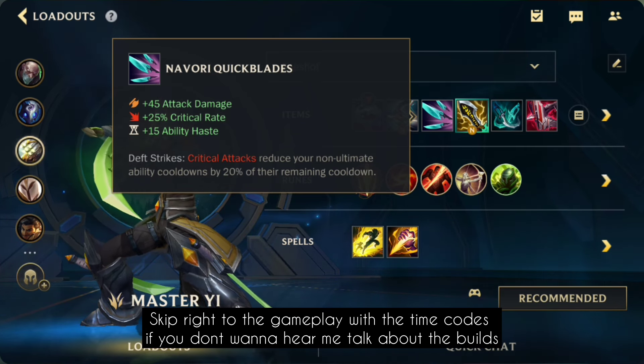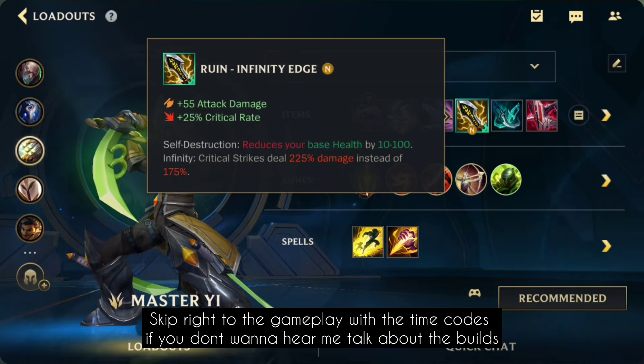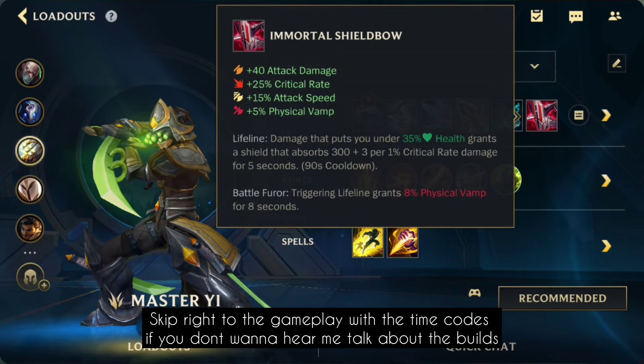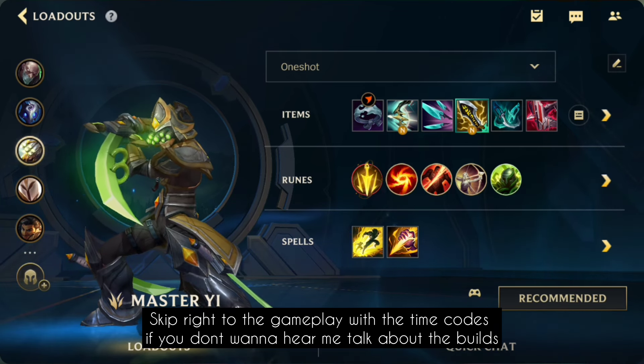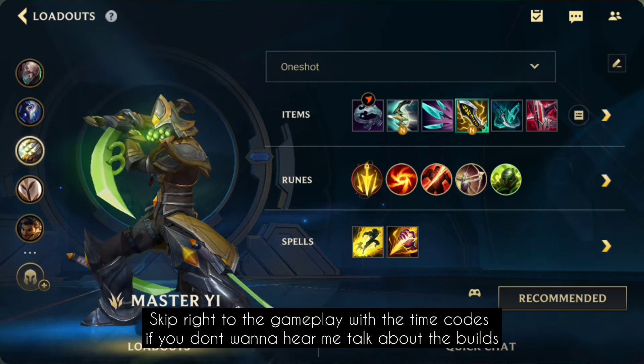You have Alpha Strike more often with Navori, and now all your abilities are even more important since you can reset your auto attacks with it. So I really recommend Navori first into the new Infinity Edge for a nice damage power spike. Then you can go Phantom Dancer into Shieldbow - you can switch these last two if you want. You can also go Mortal Reminder if they really have a lot of healing, but remember you do get a lot of armor pen from Terminus already.